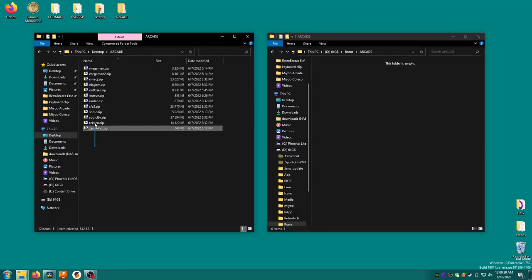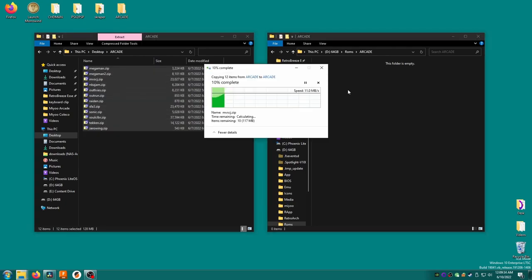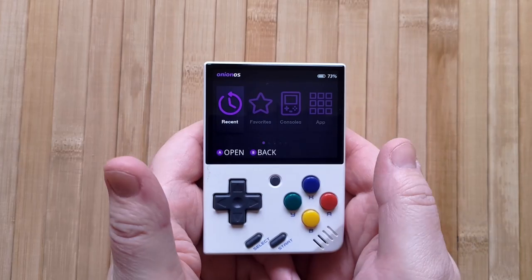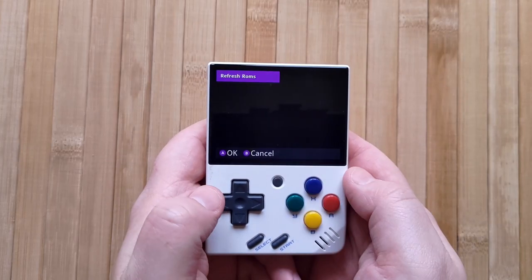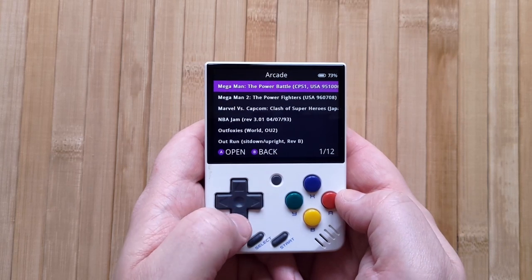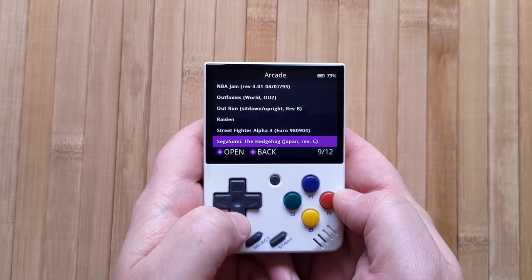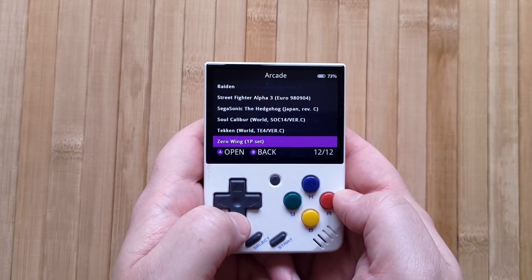I have a few ROM sets that I want to play here. They're just zip files containing each game and everything else they need to run. I'm just going to copy them to the arcade folder, reinsert the SD card into my mini, power on, and then refresh ROMs by pressing Function on the main screen. Now, in Arcade, I happily see my games, and it actually picked up the full name for them automatically rather than just showing the zip file name. Now I can just select a game I want and launch it.